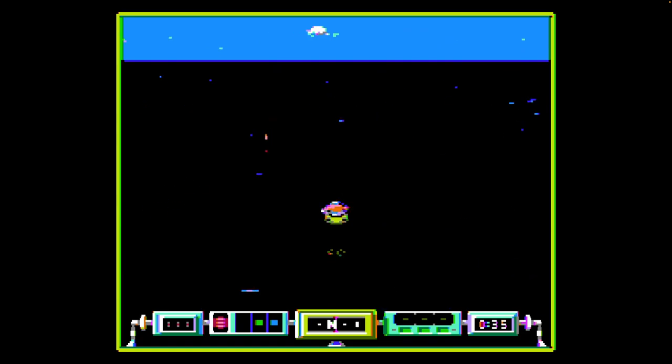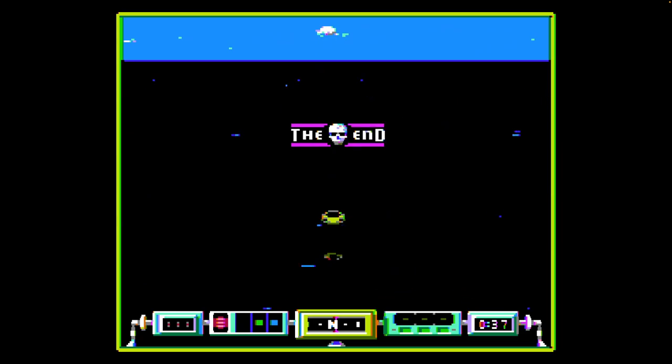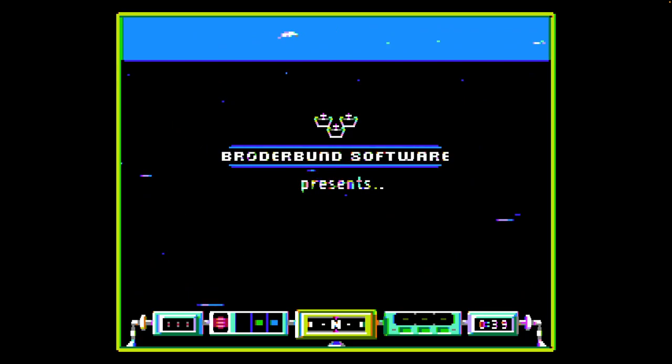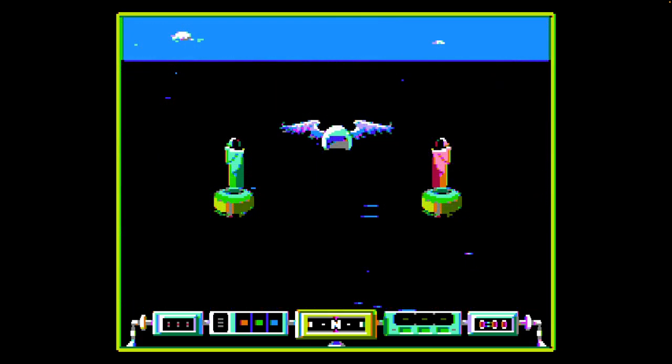I went right into the bad bubble. So you have to collect a sword and two other objects, and then you can rescue the prince and beat the game. I don't know if that's what we're going to do today, but we'll see how far we can get.